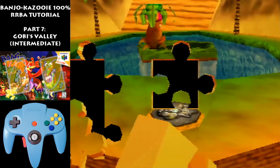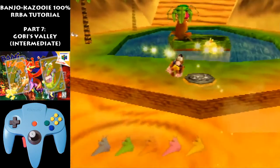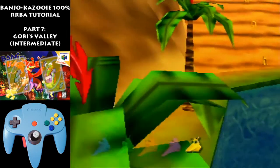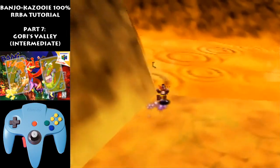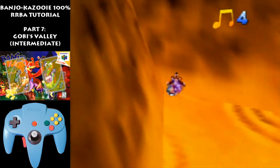So this route is going to get the notes in the sand around Jinxie with the speed shoes. I have a video that goes pretty in-depth on how to do it that I'll link in the description, but I'll try and simplify it here. So go over here, hold R as you go up here. Two camera turns, slide for this first note, walk for the second, jump, jump, and big jump onto the wall here.